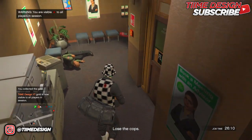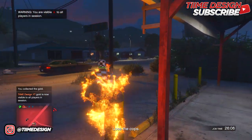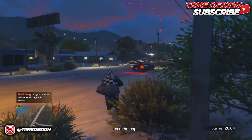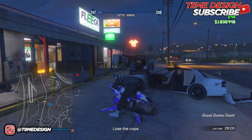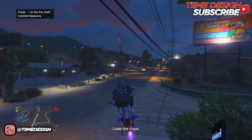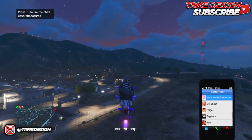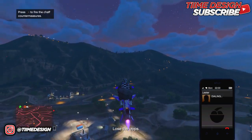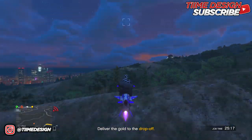With the duffel bag, run outside and try to get rid of the cops. I'm going to get back on my Oppressor and get out of here. I'd also recommend using the Oppressor to get rid of the cops because sometimes they're really hard to lose. Once you've got rid of the cops, head over to the drop-off location.